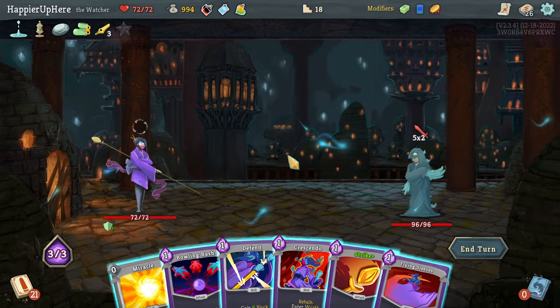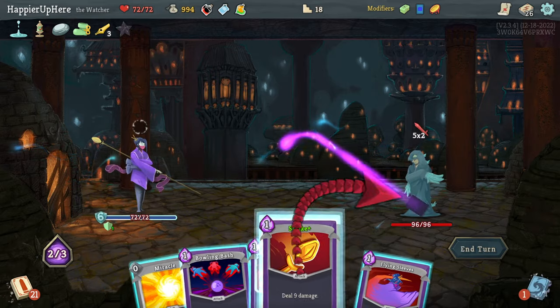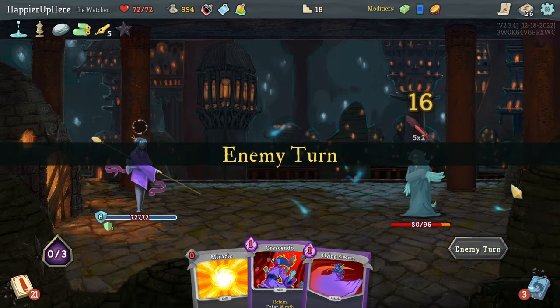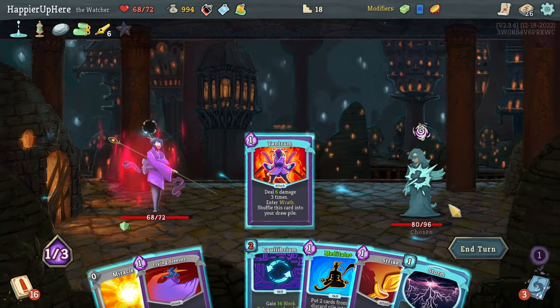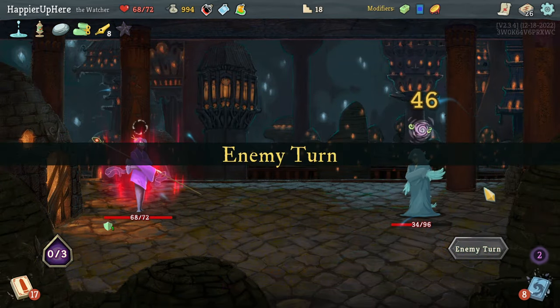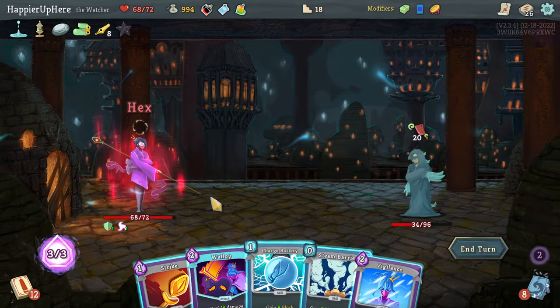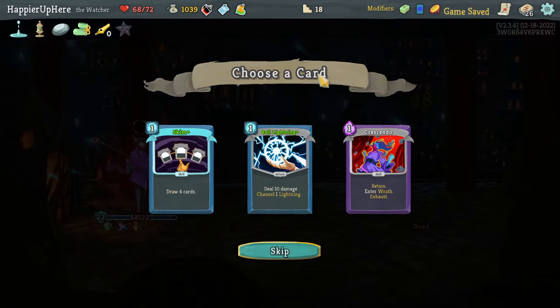I have plenty of gold to spend. Let me maybe not do Crescendo yet — let's do Defend, Strike, and Bowling Bash. Then Crescendo, Tantrum, Strike, and Flying Sleeves. I do have double damage and two attacks — Wallop is beautiful. Lightning, Crescendo, Skim — I already have this between these two. Skim would be better if I had energy. Let's take it.